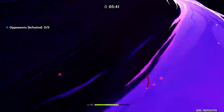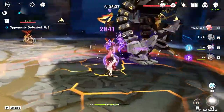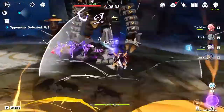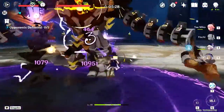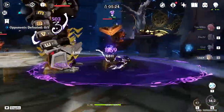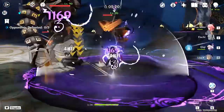If you want to take resistances into consideration, then stay away from physical damage dealers, as the Ruin Grader ignores 70% of that. Other than that, bring whatever damage type you feel like. As always, I would recommend some sort of passive off-field healer such as Barbara, Kokomi, or Qiqi, simply to counter the little instances of damage every now and then that we just don't really want to bother dodging.